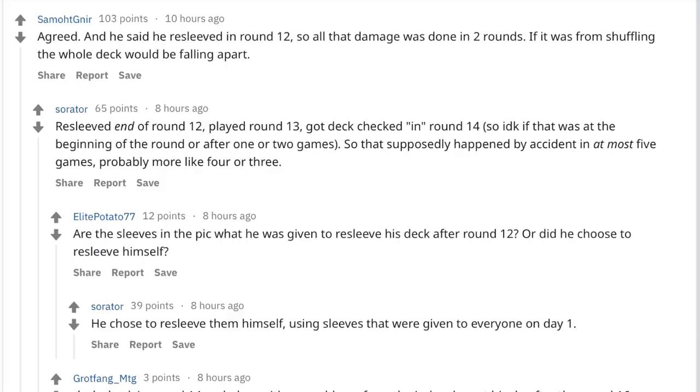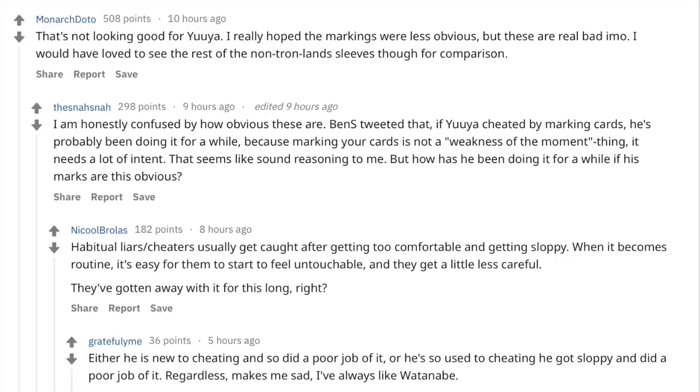Saito somehow thought that, on camera, people wouldn't notice that he's just shuffling his deck for no reason. It almost got him to Hall of Fame. For Yuya, this got him into the Hall of Fame. So he changed his sleeves because he was superstitious, right? He wasn't doing well — he was mulliganing, wasn't drawing the land he wanted, and was almost going to lose the top eight. He had to win a few games in a row. And then suddenly he sleeved up with the sleeves given to him by Wizards of the Coast.